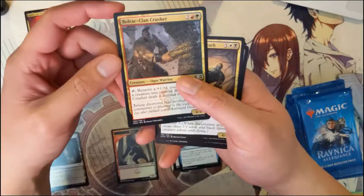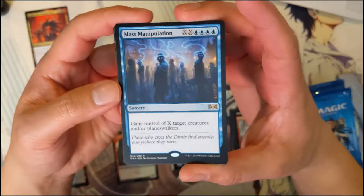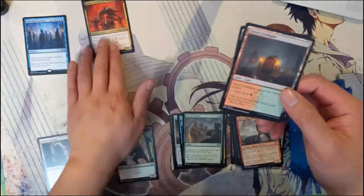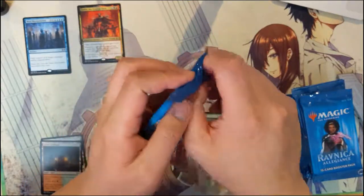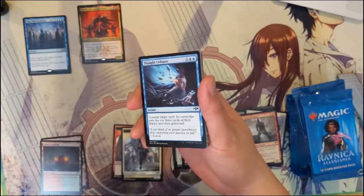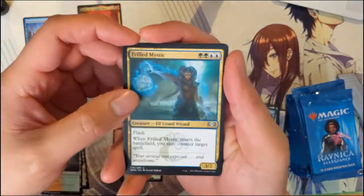We got Ball Lightning, Night of Last Breath, Tower Defense, and then Mass Manipulation — so expensive but a very cool card. I wonder if there's a way to ramp up and then basically take control of everything. You would need eight mana just to take two guys — that's a little high.